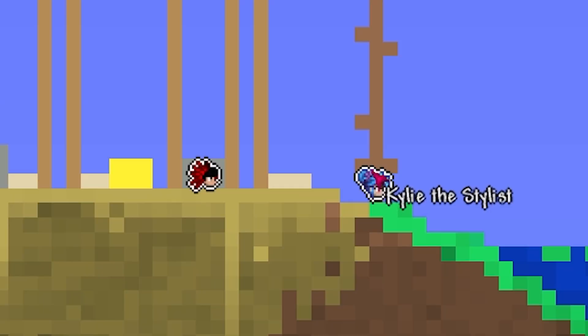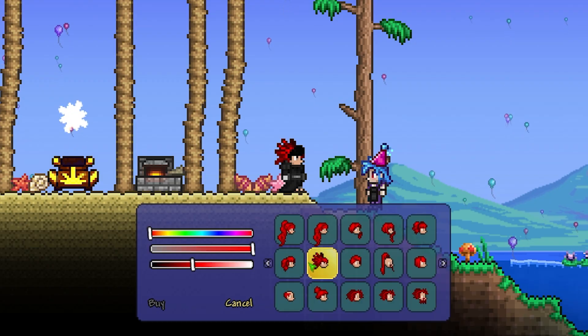Come to the NPC called Stylist, choose this hairstyle and put the color red.